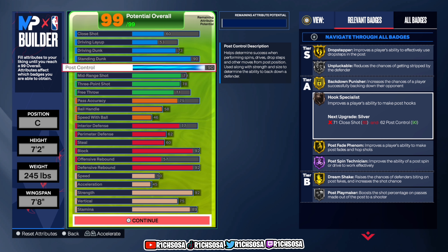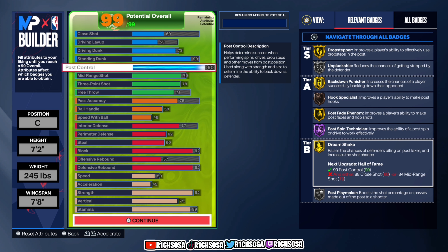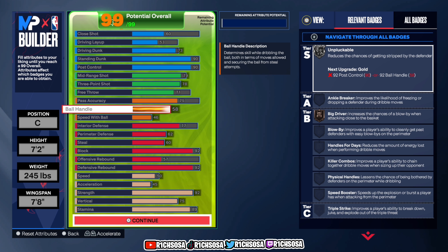You also get silver Post Playmaker, Hall of Fame Post Spin Technician, and Hook Specialist to pair everything up with. I think it makes this one of the best versatile builds on both offense and defense this year. My favorite badges definitely come from the post scoring — you'll be able to posterize opponents as a post scorer, and Dream Shake gives you great ankle-breaker animations.